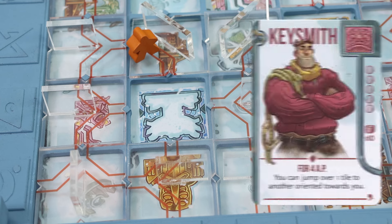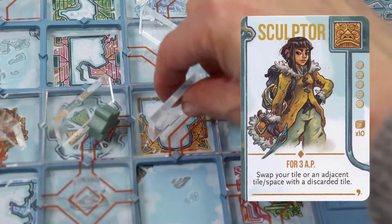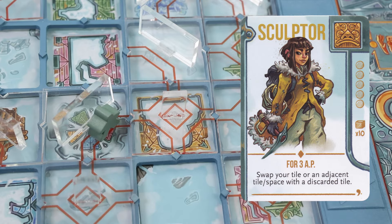You can even use your character's power — like spending 4 action points to skip a tile or 3 points to swap tiles. Get to Ice and Idols, and you'll enjoy the secret power you unlock.